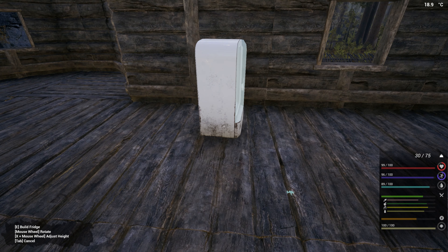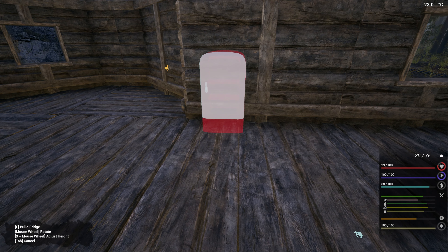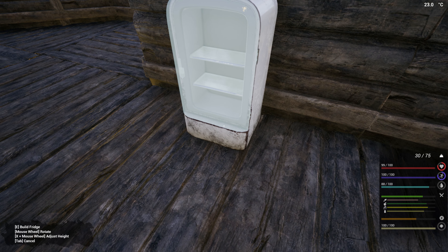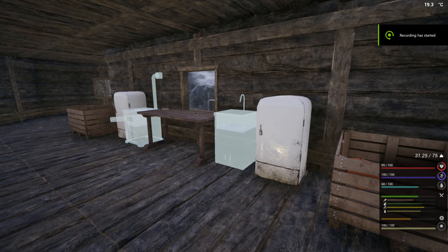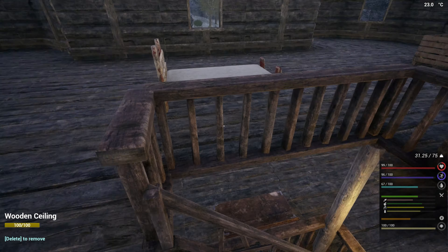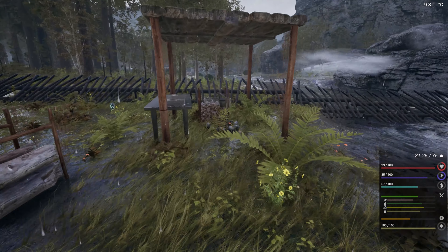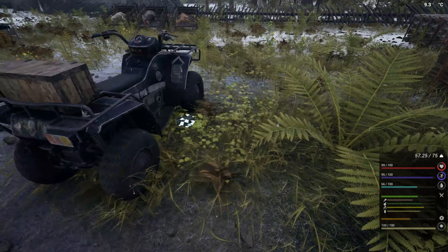The fridge is going to be here. I'll probably need at least two of them, but for now I'll just make one. I did a little bit of work off camera — I decided to do two fridges and build them both. I need more materials: 25 iron ingots, some firewood, and some screws.